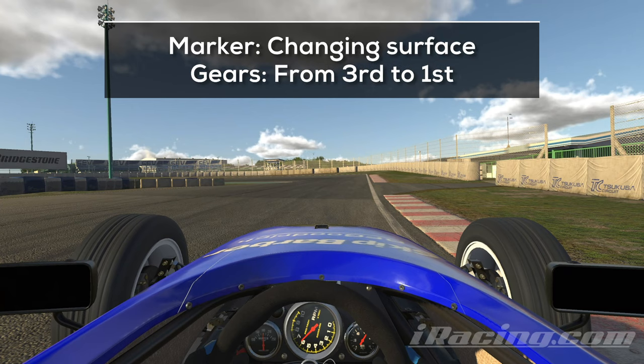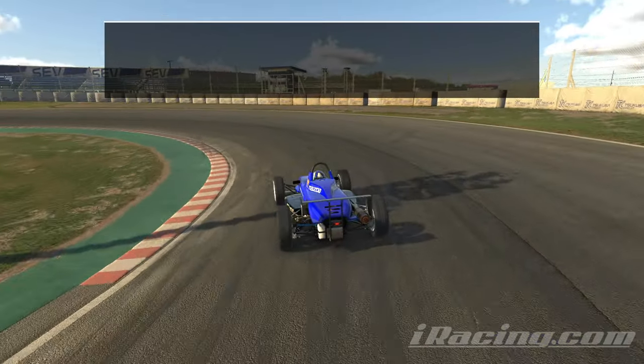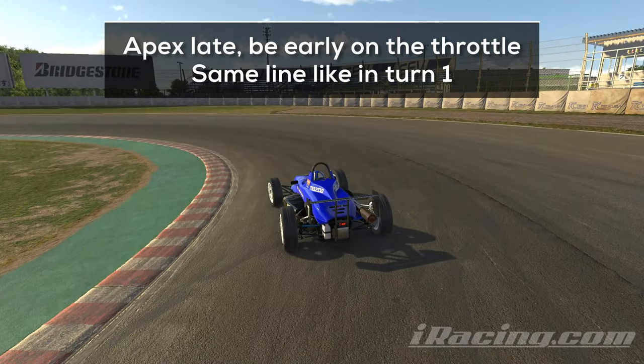The marker for the next turn is a change of the drag surface. Approach the turn on the outside, hit the brakes hard and accelerate deep into the corner again. You want to turn the car and leave some space on the inside like in turn 1. Engage the throttle early and exit along the curb on the inside. Ideally there is no long period of coasting between braking and accelerating again.